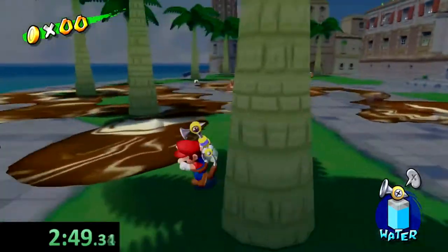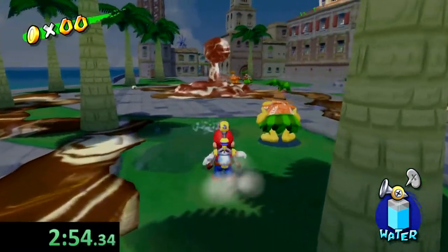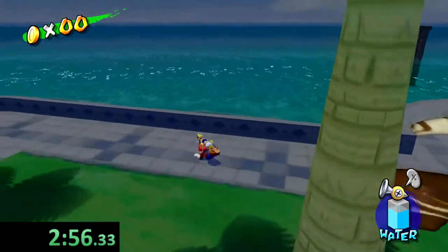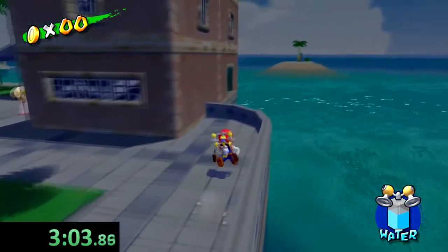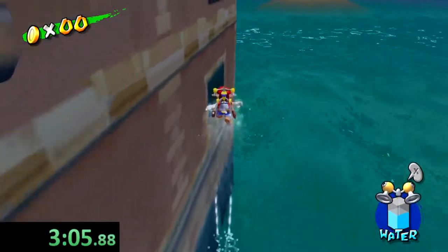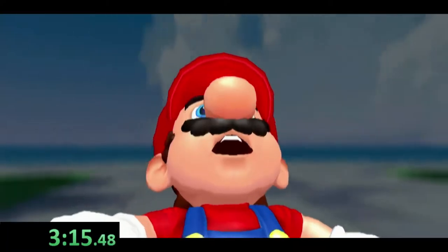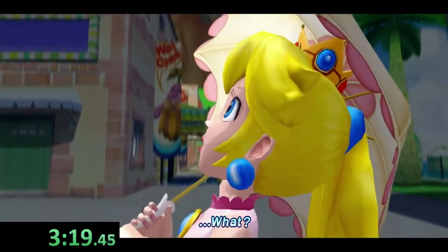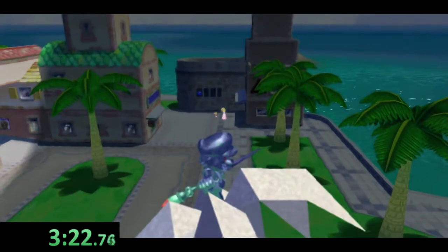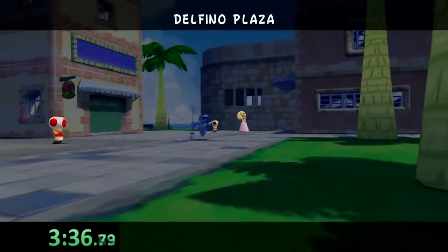For this run, there is a total of 50 blue coins we need to grab. For every ten blue coins, you can turn them in to a really suspicious family of raccoons for one shine. So we're going to get a total of 50 blue coins and that's going to give us five shines.